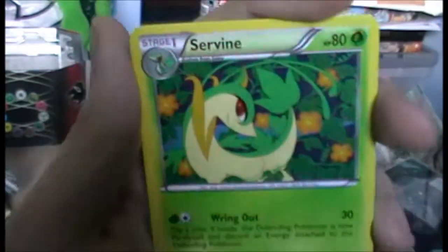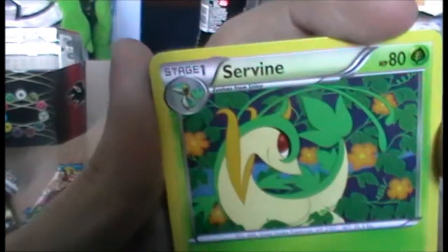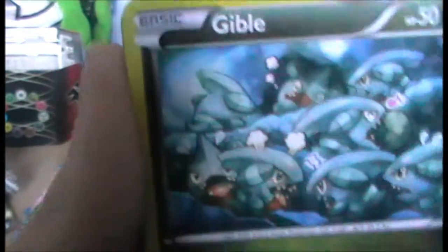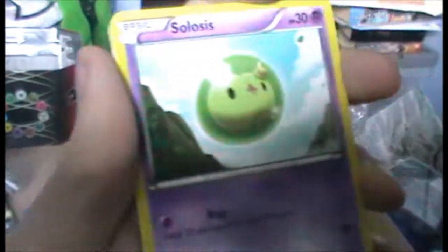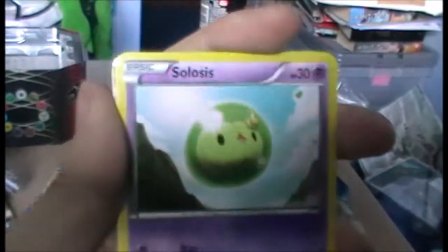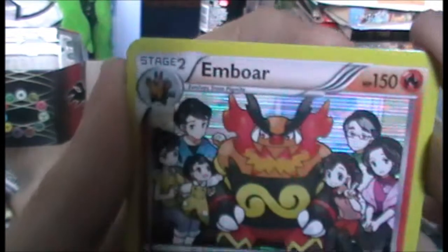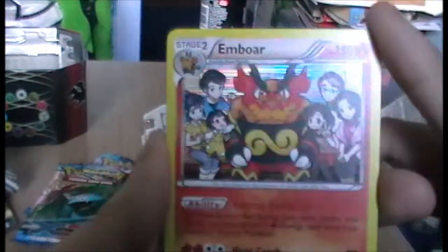Start with the uncommons obviously. We have a Carnivine — it's pretty cool. We have a Servine, both ending in 'vine,' that's kind of weird. We have a Snivy. I have a Rant. We have a Gible. Solosis. Oh yes! The holo Emboar! I've been looking for this — the family line. I was genuinely dreading having to buy this off eBay.